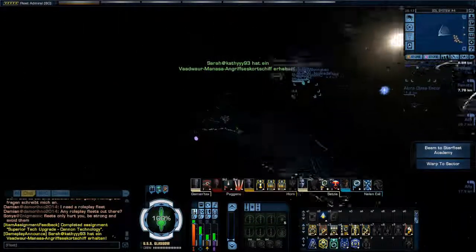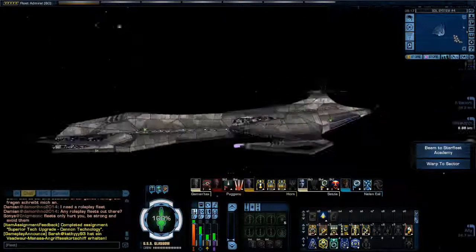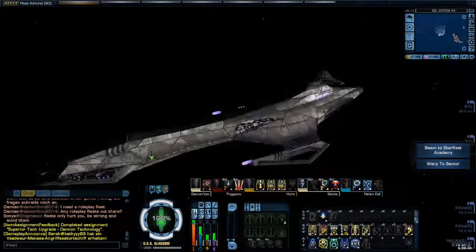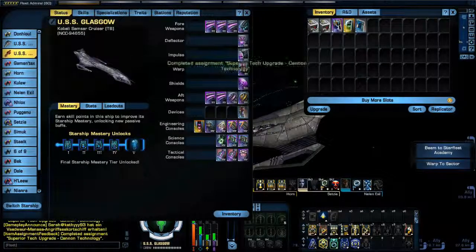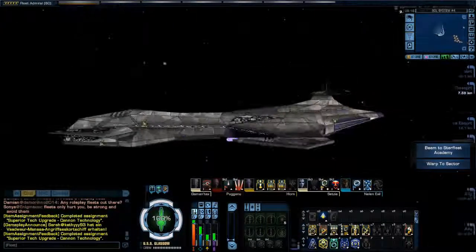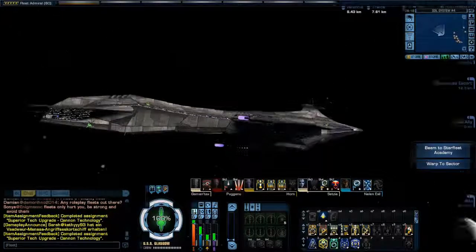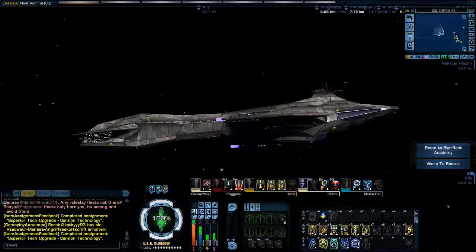Again, I really like it, especially for a free ship. This will definitely be one of the ships I use on and off for time to come. This was a really nice gift — I hope people really appreciate this free ship. It's a Tier 6 ship with eleven console slots and a lieutenant commander Command officer position. It's a pretty sweet deal, and if you're not going to get this ship, shame on you. For those of you who have it or are getting it — smart. That's it for today, I'll catch you all on the flip side.